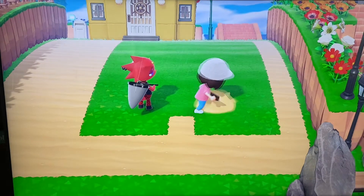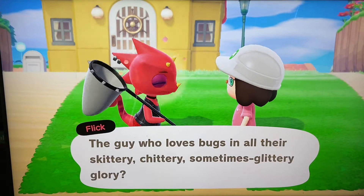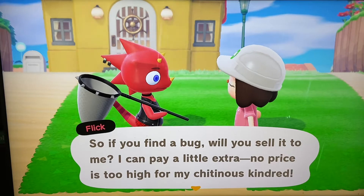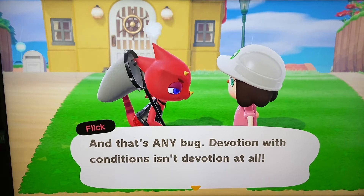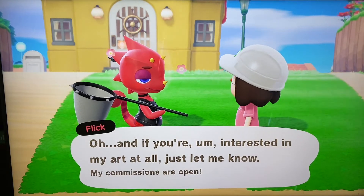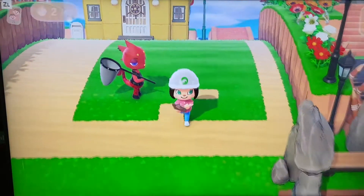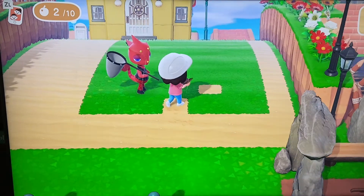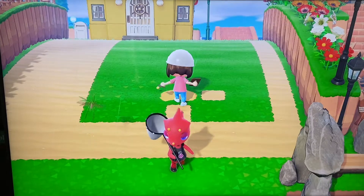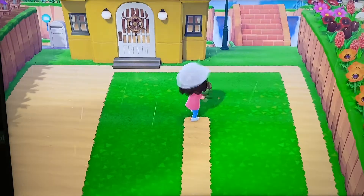Of course I always get interrupted when I'm doing these builds, and today Flick has decided to interrupt me. If you guys haven't met Flick yet — Flick loves bugs. If you sell your bugs to Flick, she will give you more money than what you'd get at Nook's. She also will give you bug models — if you collect three of the same bug and give them to her, she will commission a piece of bug art for you and get it sent to you. So that's Flick.